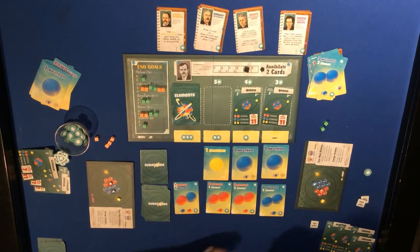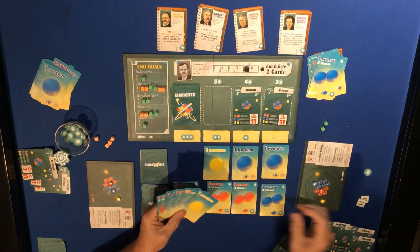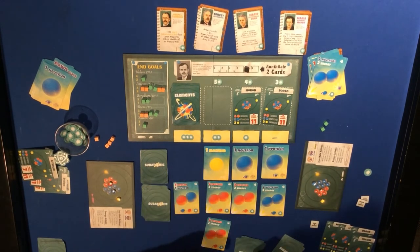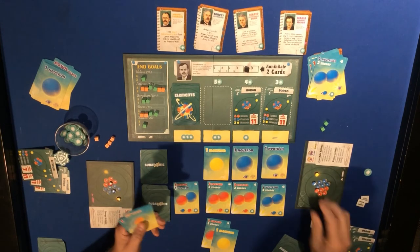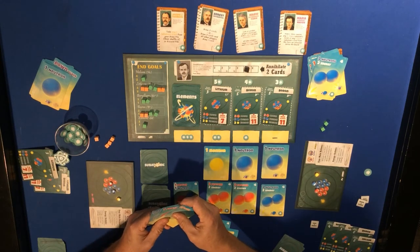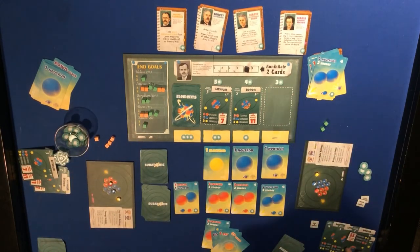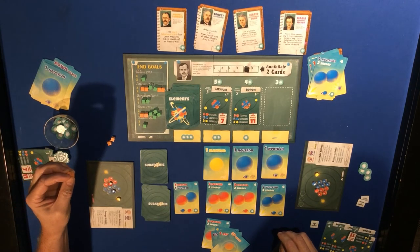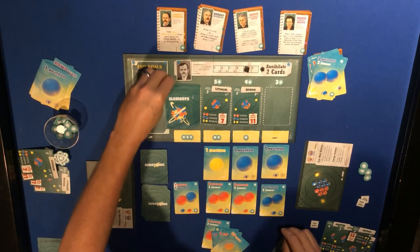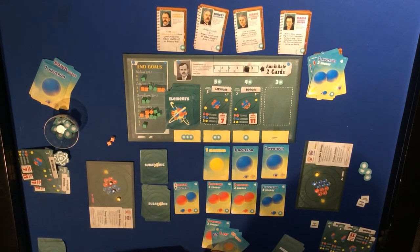Draw five. This player takes two protons to there, wants an electron to there, and then uses three energy to buy the boron - that'll trigger game end. They put two cubes into one of the spaces. It'll tie this one, making it tied. And that's it - now let's get into final scoring.